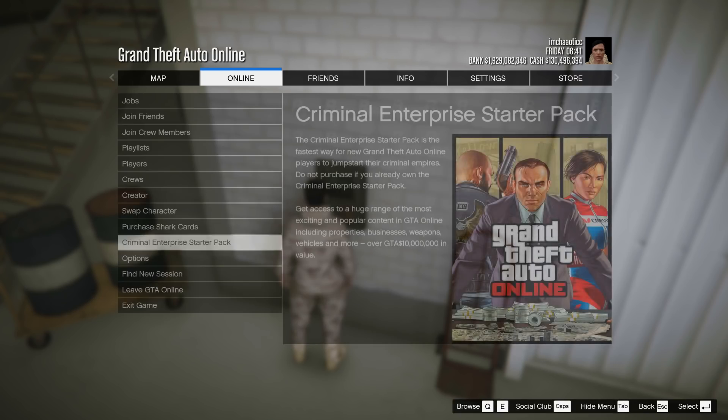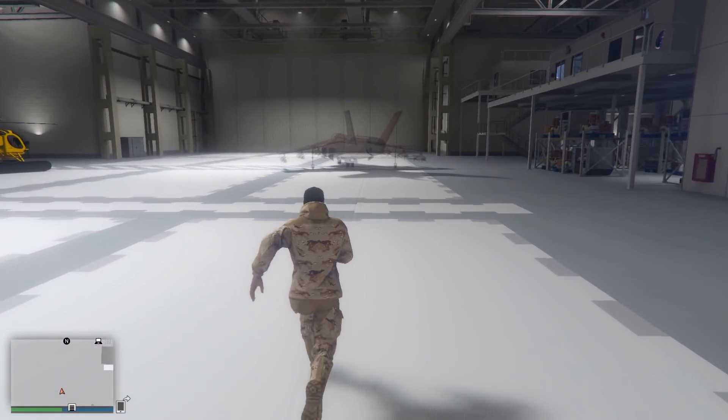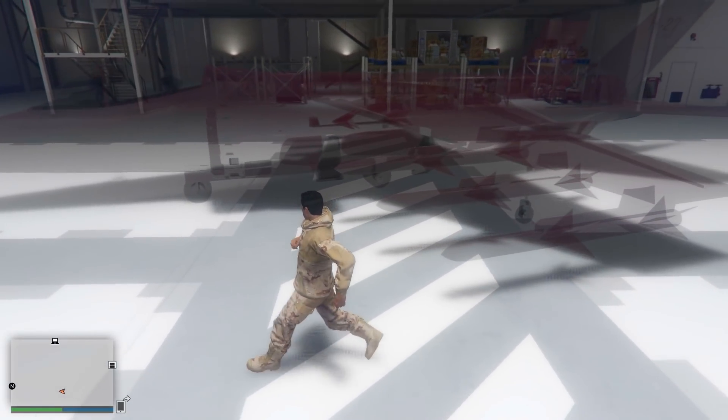Scroll down to the Criminal Enterprise Starter Pack. Once it loads up, give it a second or two, and then back out. When you do, you'll no longer be in the management menu — you'll just be back into free roam and able to move around.